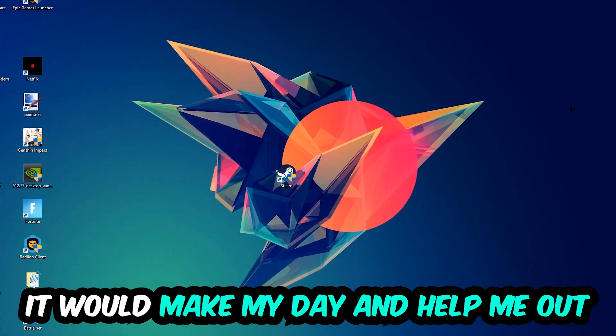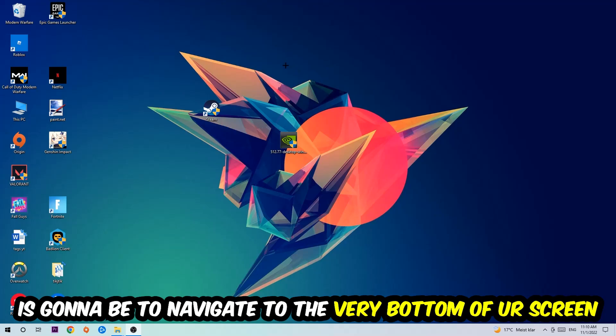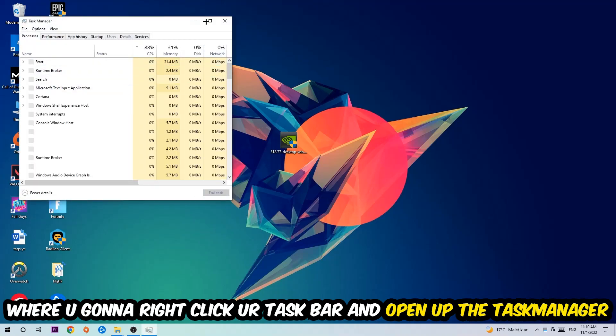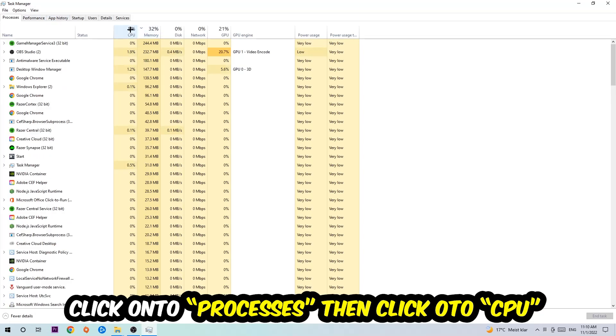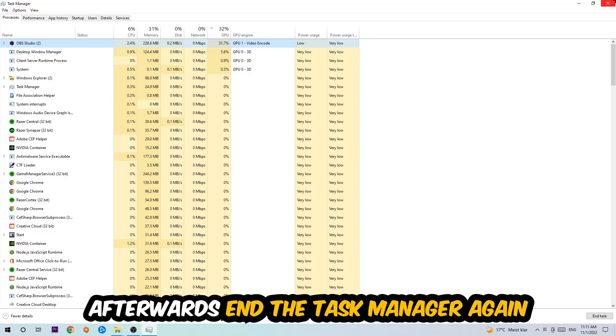The first step I recommend for everybody is to navigate to the bottom of your screen, right-click your taskbar, and open Task Manager. Navigate to the top left corner, click on Processes, then click CPU. End every single task which is currently using too much CPU or GPU at the moment. Once you're finished, close the Task Manager.